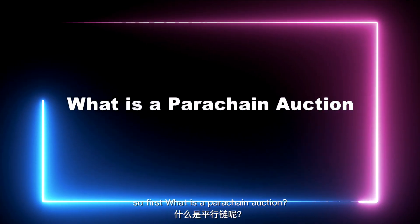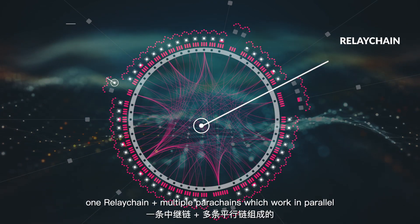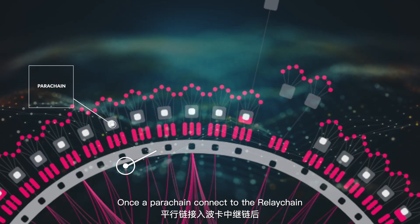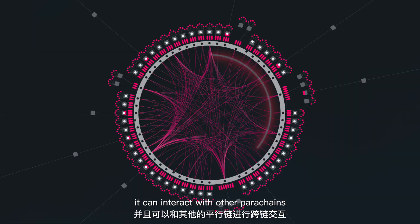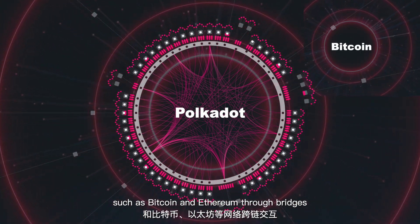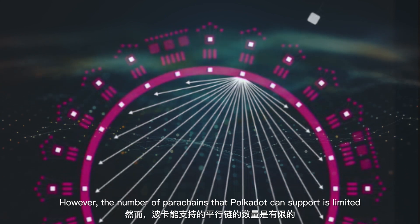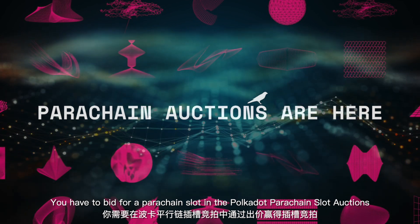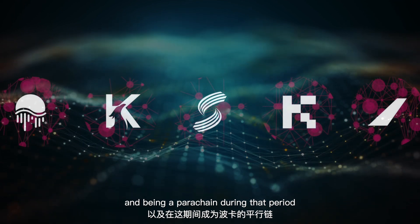What is a parachain auction? The entire Polkadot network is made of one relay chain plus multiple parachains which work in parallel. Once a parachain connects to the relay chain, it can enjoy shared security and high scalability, it can interact with other parachains, and can even interact with other networks such as Bitcoin and Ethereum through bridges. However, the number of parachains that Polkadot can support is limited. You have to bid for a parachain slot in the Polkadot parachain slot auctions so that you can rent a slot for a certain period and be in a parachain during that period.